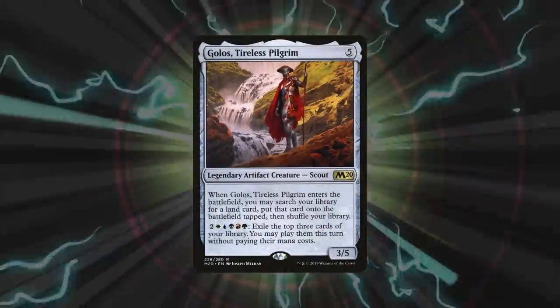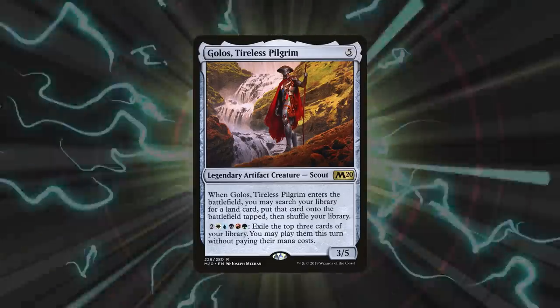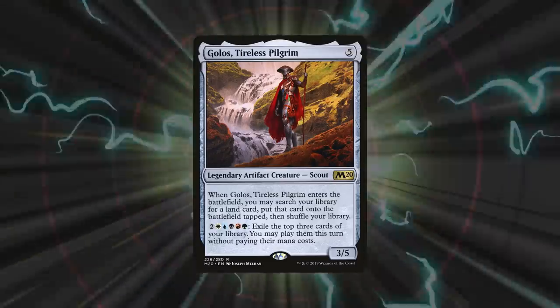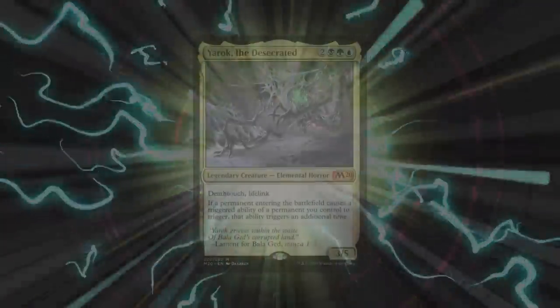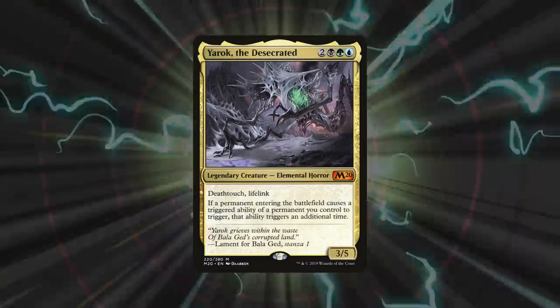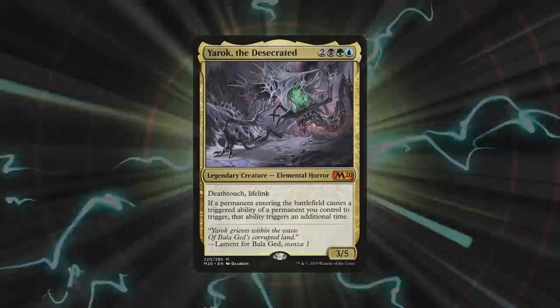Ladies and gentlemen, what a game that was. Congrats to Folger on his hard-fought win through so many twists and turns. His Golos activations were giving him so much tremendous value. The most valuable card was really tough to decide this game. At first we thought it should go to Golos, giving Folger so many cards. We also considered giving it to Leyline of Anticipation, granting Folger the ability to flash in responses when he needed to. At the end of the day, we had to give the most valuable card to Yarok the Desecrated. This Elemental came down super early and was giving Folger so much additional value. This is what allowed him to break parity with otherwise very similarly powered decks at the table.